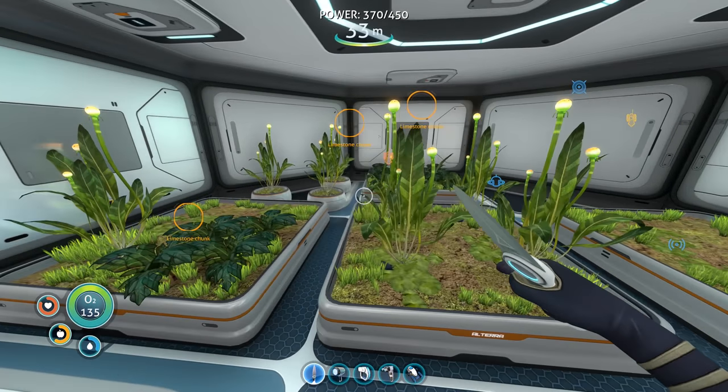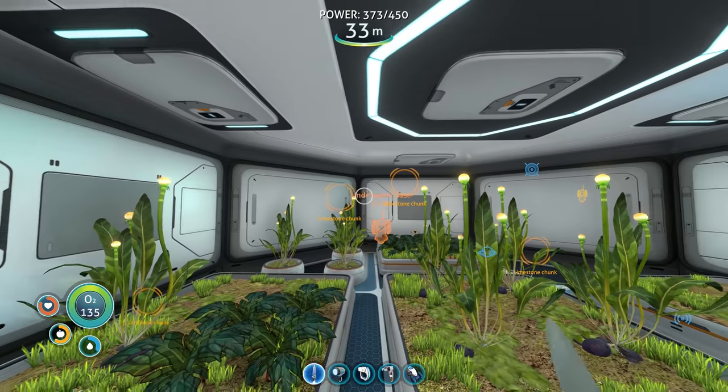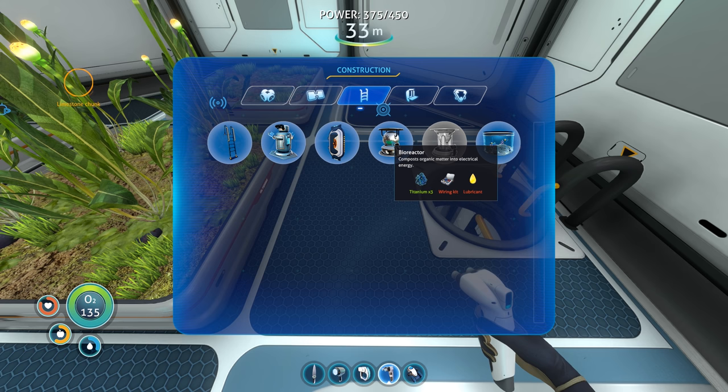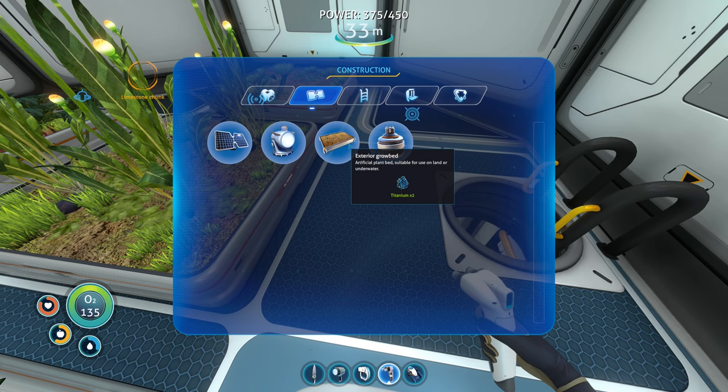Let's go up to the top room — we're going to have so much food, we won't depend exclusively on cured peepers. This is the main reason I wanted a whole room exclusively for growing. Also, I found a chunk of bioreactor, scanned it, and now we can make one — it composts organic matter into electrical energy. We could throw in unused potato plants or something. And there's the nuclear reactor blueprint too, though we can't craft it yet, but we won't have to rely exclusively on solar panels.